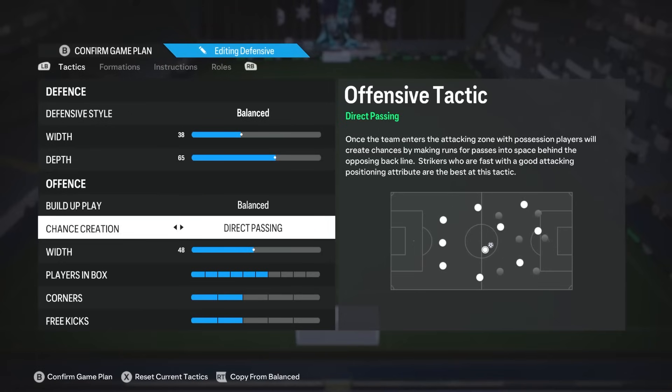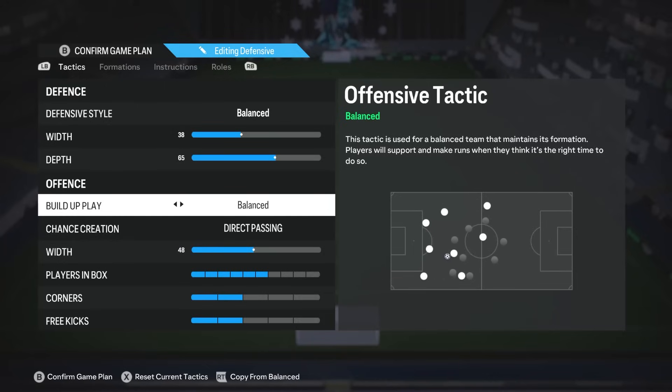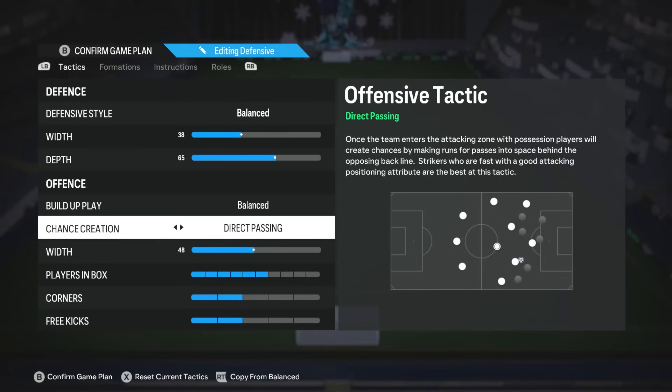For build-up play: balanced. Chance creation: direct passing. Honestly, balanced and direct passing is the only combination I see as objectively the best in the game for build-up play and chance creation — I've seen no better improvement doing anything else. Changing it up just makes your gameplay less versatile. Direct passing is more vague in a good way; it allows for different types of gameplay. If you go something like long balls, you're just going to do the same thing over and over again, which is more predictable. Direct passing and balanced creates opportunities for through runs, counterattacks, and also slow and fast build-up without having to change anything.